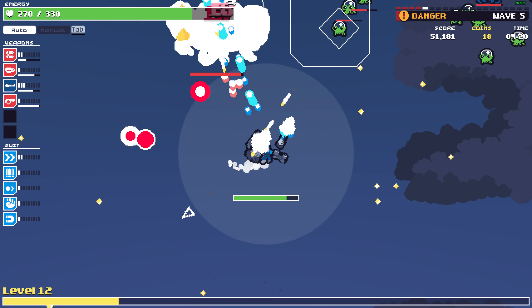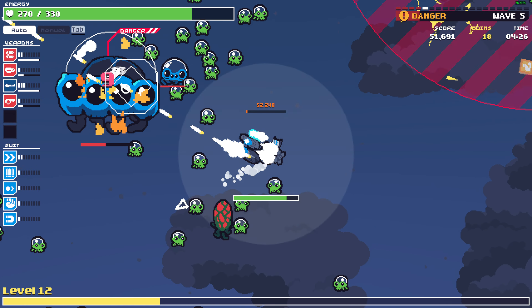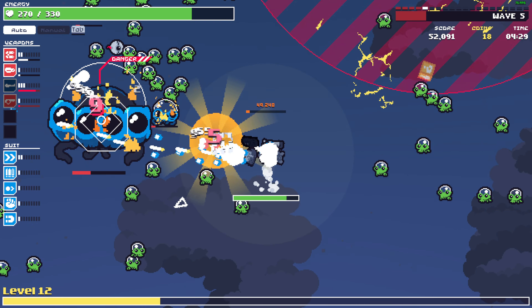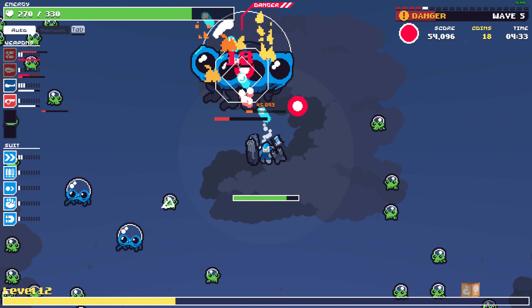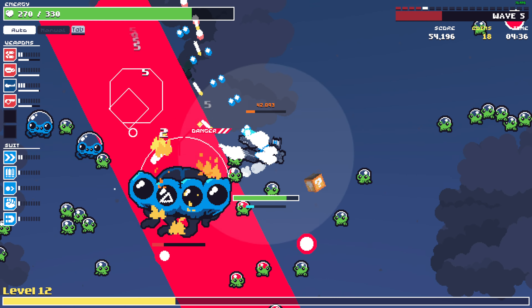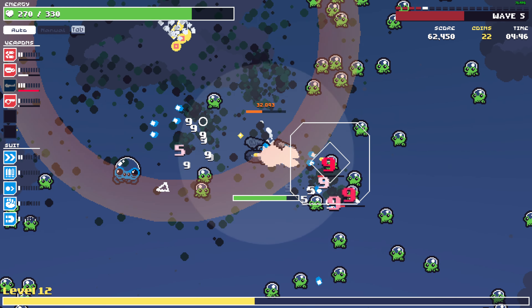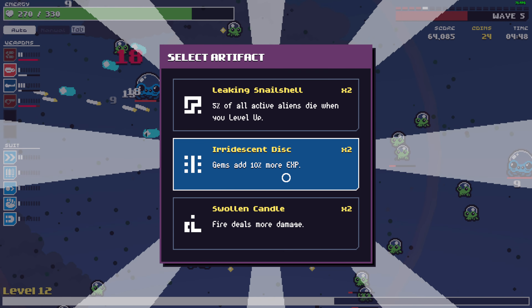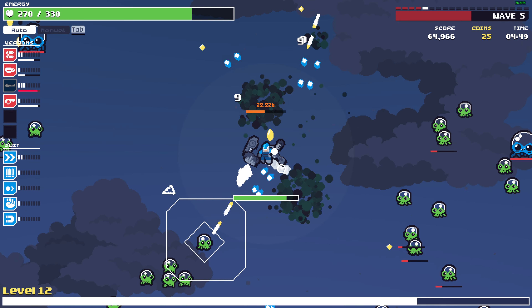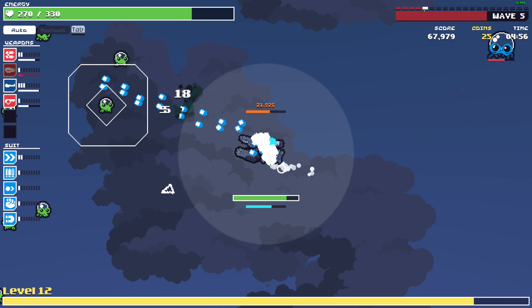I'm gonna kill you. Coins give XP — is he dead? Now he's dead. Fire deals more damage, gems give more XP. Let's go towards that giant question mark box, the big crate.